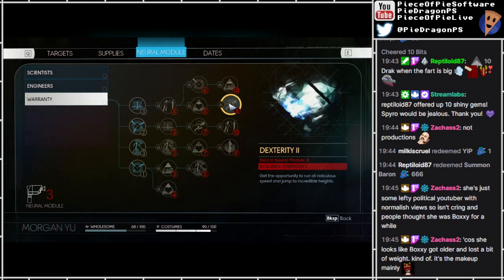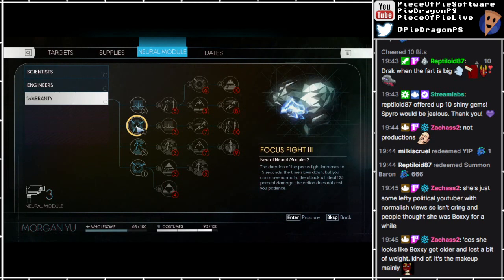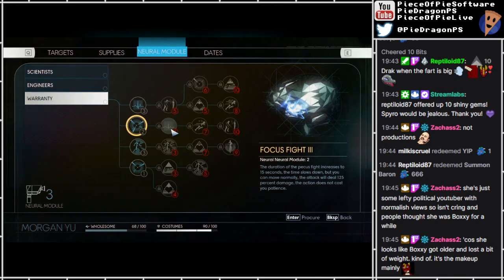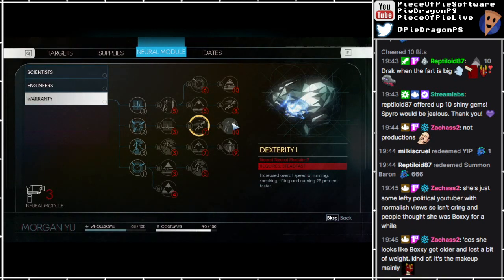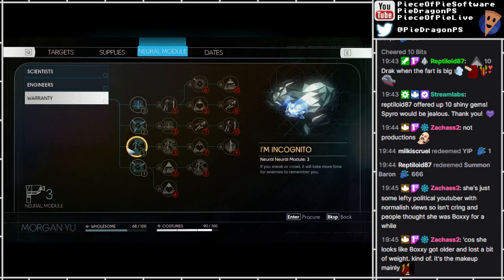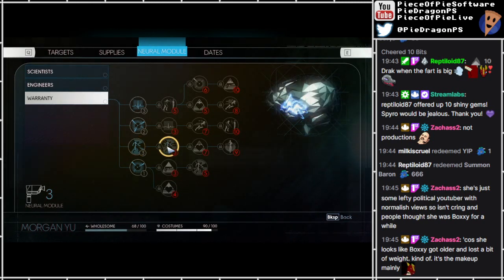Dexterity 2 - get the opportunity to run at ridiculous speed and jump to incredible heights. Focus fight 3 - the duration of the Pekka's fight increases to 15 seconds. So could I just get this one and not that one? The time slows down but you can move normally. The attack will deal 125% damage. The action does not cost you patience. Steadfast - increase your stamina by 20. Dexterity 1 - increased overall speed of running, sneaking, lifting and running. Running 25% faster. Sneak up on me - enemies do 200% damage without knowing you. I'm incognito. If you sneak or crawl, it will take more time for enemies to remember you.